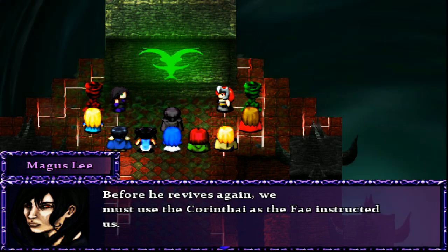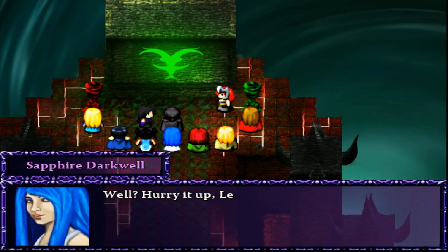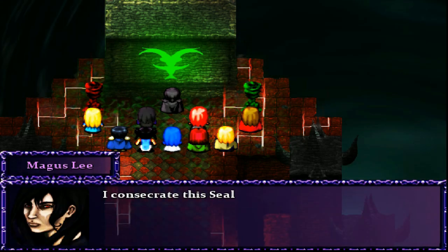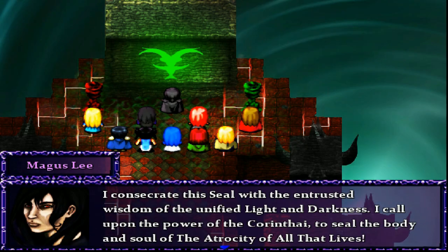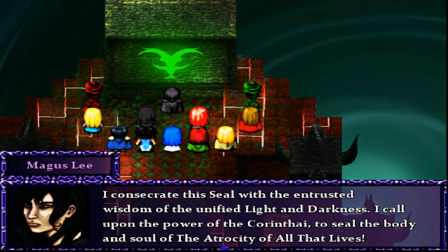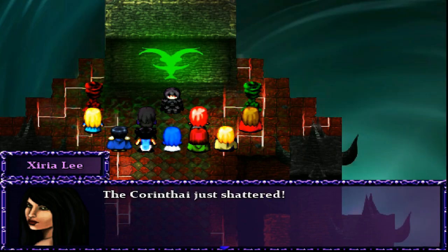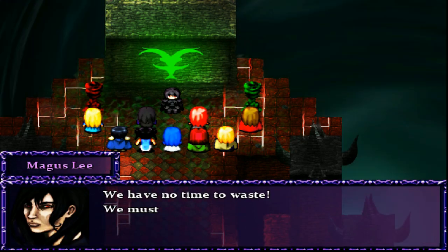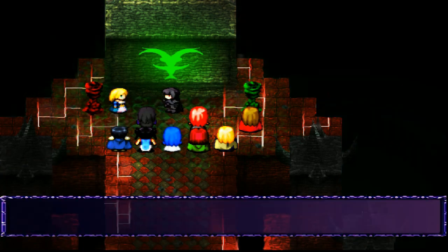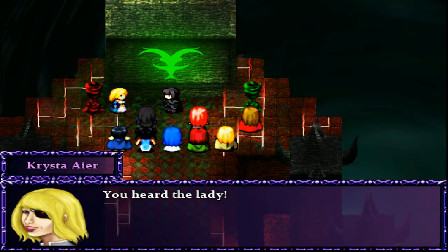I kept it safe and covered just as you asked, Meejus. Read the damn inscription on the altar and let the Corinthi do its thing. I consecrate this seal with the entrusted wisdom of the Unified Light and Darkness. I call upon the power of the Corinthi to seal the body and soul of the atrocity of all that lives. The Corinthi just shattered. We have no time to waste — we must depart immediately. I agree with the Emperor — let's get our asses out of here while we can.